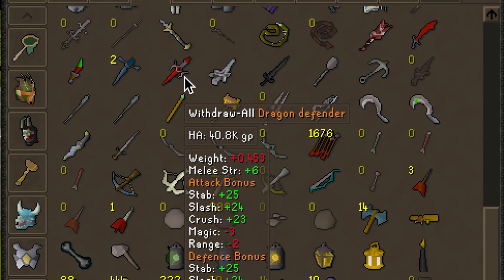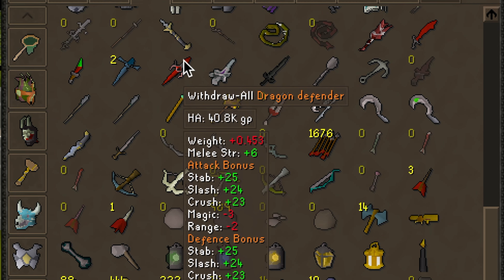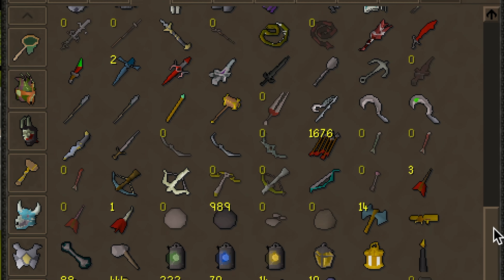These items are Defenders — so you have a Rune Defender, Dragon Defender, and at the top I have an Avernic Defender. Defenders come from the Warrior's Guild. You can use a combat bracelet to teleport there. It's extremely good — it's going to be your best offensive offhand melee combat weapon and you'll want to get that from the start. If there's not a guide out there, look up a guide on how to get a Defender in Old School RuneScape — trust me, it is totally worth it.